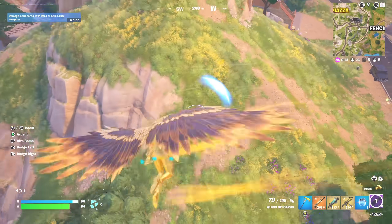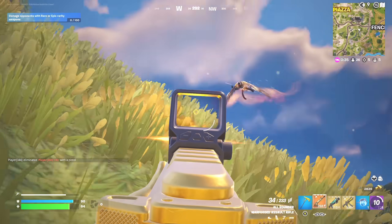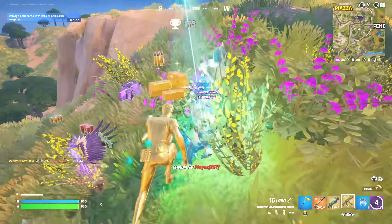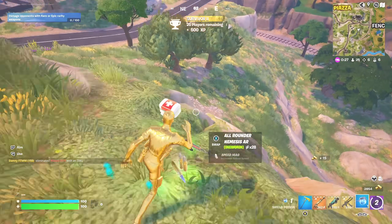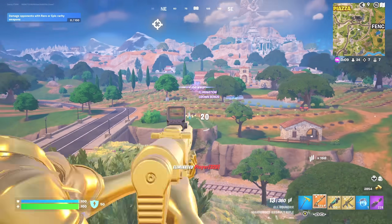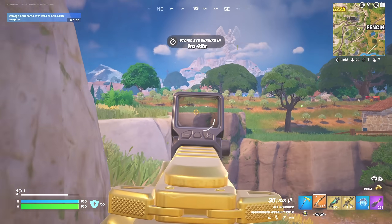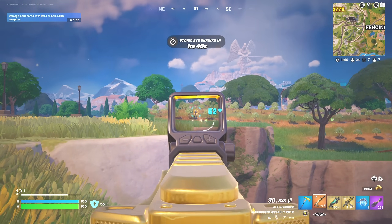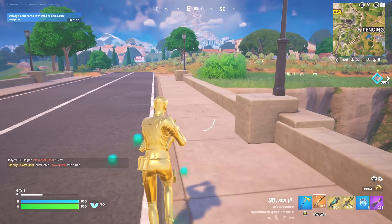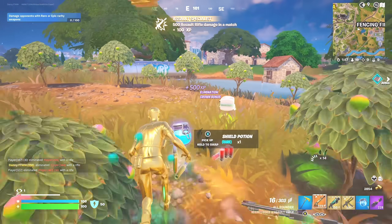We've got a legendary assault rifle too - I'm going to take that. Another medallion. We've got a really good loadout straight away - five eliminations and it feels like the game's only just started. More players up this way - they shot me down. You want to shoot Midas down? Let's rush them. We've just got to rush everyone. Seven eliminations. We're on nine eliminations right now.